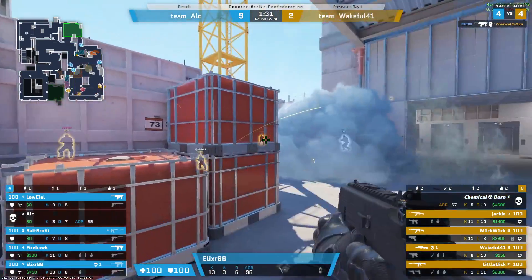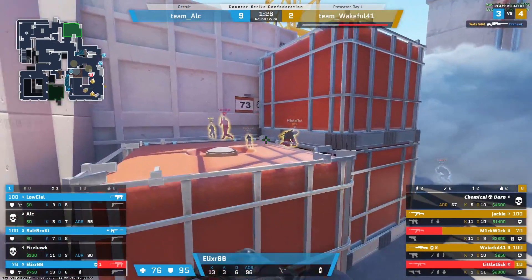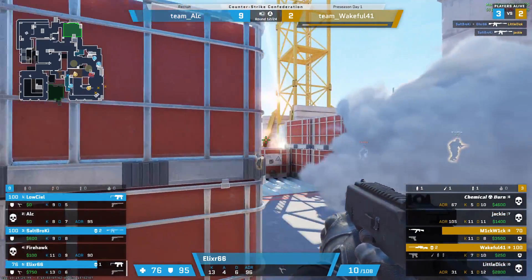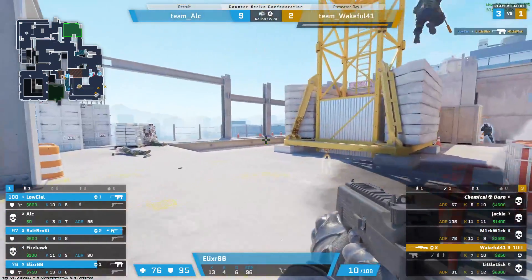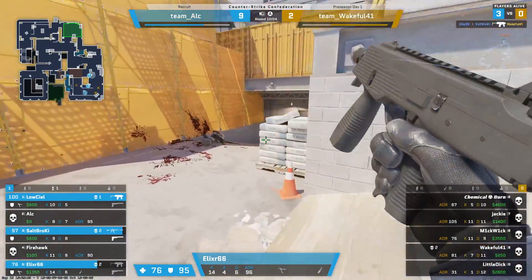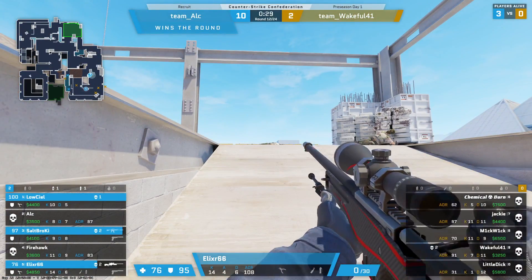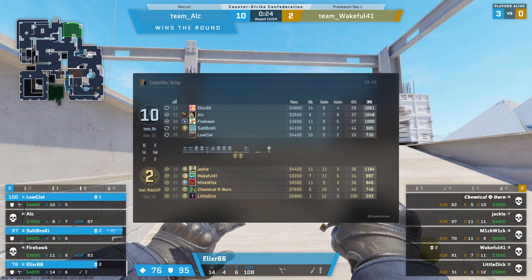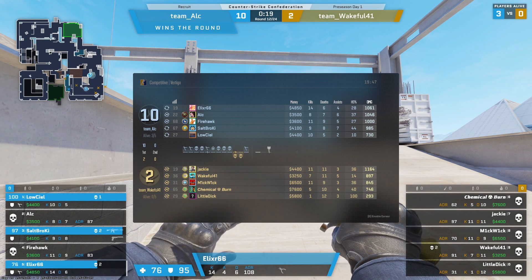Elixir with a great hold, more running up here. Wakeful with another OP kill — there's great damage coming out of elixir. Tries to throw the nade but it just doesn't work unfortunately. Kills across the board but in the CTs' favor — there's only one left. Wakeful coming up on ramp and gets run down by the two SMGs. That's ten to two here on Vertigo for the first half — All Good with just domination.